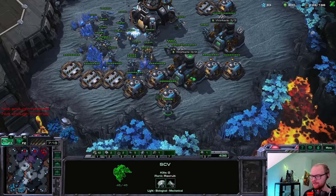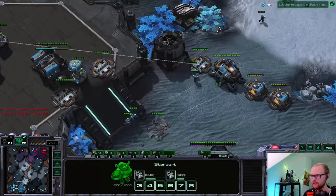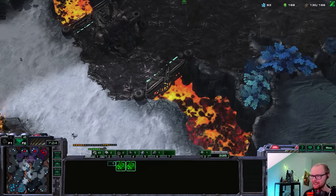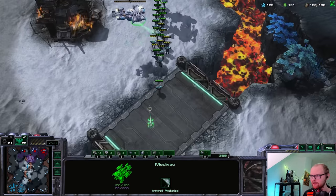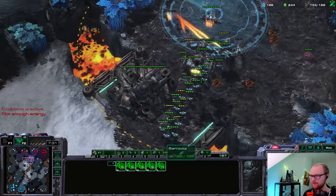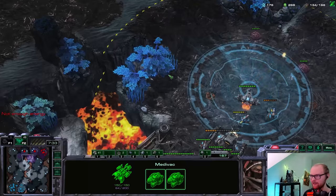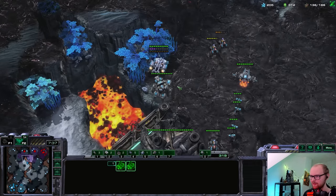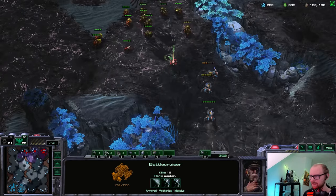I don't have my combat shields yet, but those sieges are usually pretty slow and I think it's quite likely I'll have them by the time we actually fight. Let me use my medivac to pick up these tanks and get them in really good positions. He's probably morphing banelings somewhere. I'm going to use the Battlecruiser and the hellions to do damage.